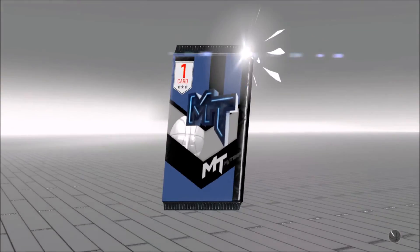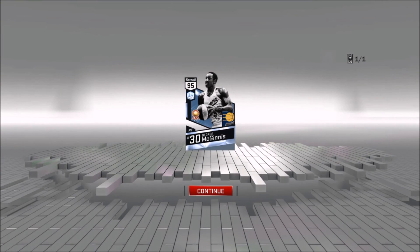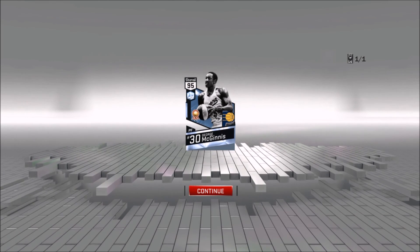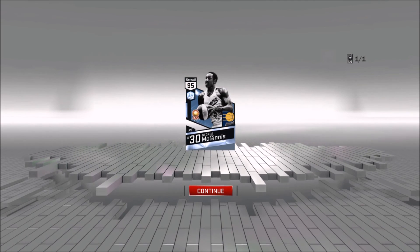I love how there's a few ways to get diamond players. Let's do it — three, two, one — boom. George McGinnis! Wow, that's awesome. 95 overall. It looks like it's from the ABA, kind of with the color of the ball, so that's awesome. Let's go check out his stats.